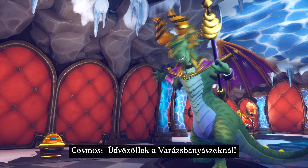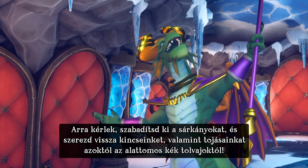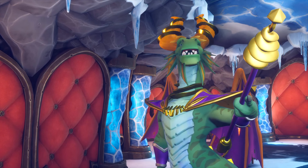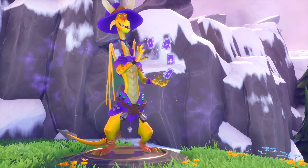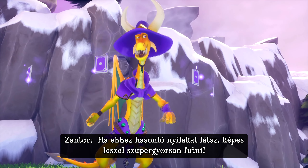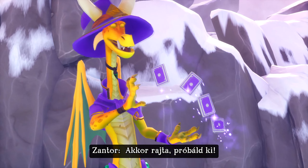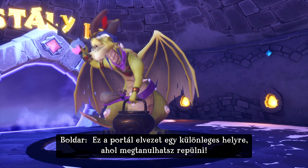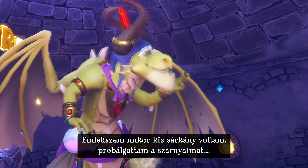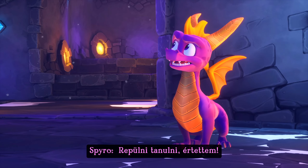Welcome to Magikrafters. I want you to release the dragons, reclaim our treasure, and recover the eggs from those pesky blue thieves. When you see arrows like these, you can charge along with them to begin a supercharge. Supercharge? Excellent. Go ahead, try it. This portal leads to a special place where you can learn to fly. I remember when I was a young dragon earning my wings. Learn to fly. Got it.